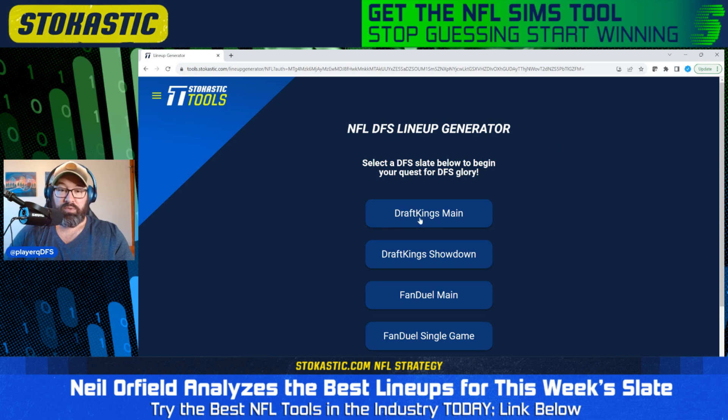You can play both the main slate and showdown. So if you sign up today — today is Monday — you're going to get tonight's game. You're also going to get the Sunday game, the Thursday Night Football game, and you can also start prepping for the following Monday as well using the lineup generator. So check it out if you haven't already done so. It's $14.95 per week — great deal.